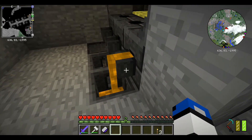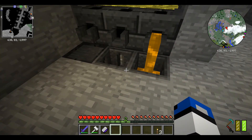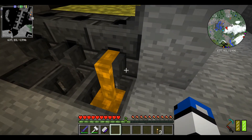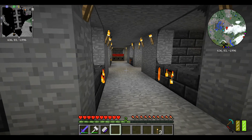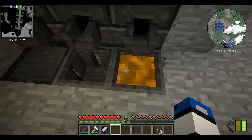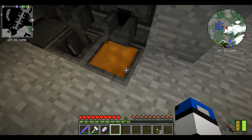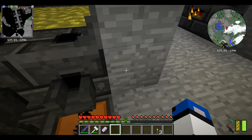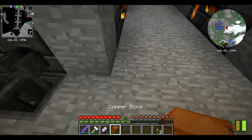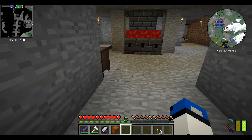Now it's copper so it should go fairly quickly. The reason there's so much iron in the main one is because iron is the main resource I consume — I need it for steel and enriched resources. Enriched alloy especially — I needed a ton of that to make all those windmills I showed you in the last video.